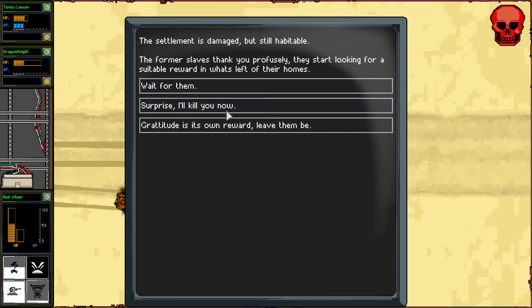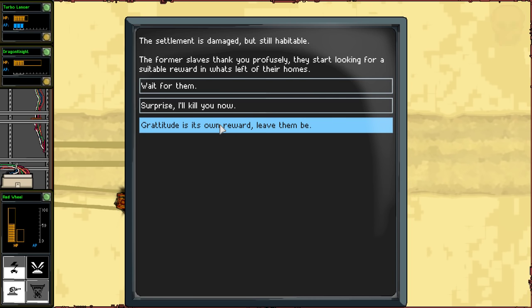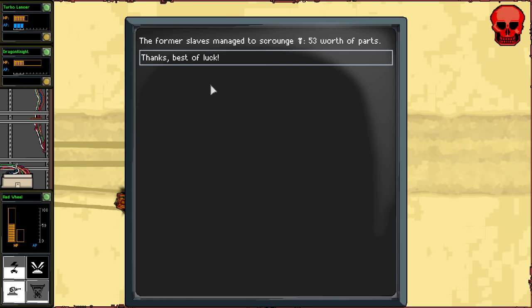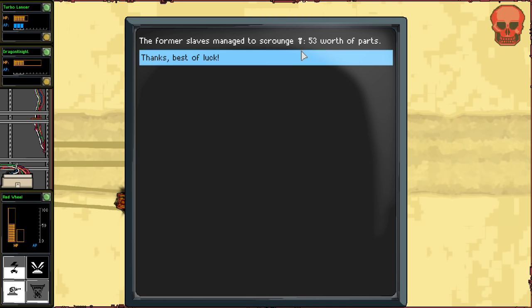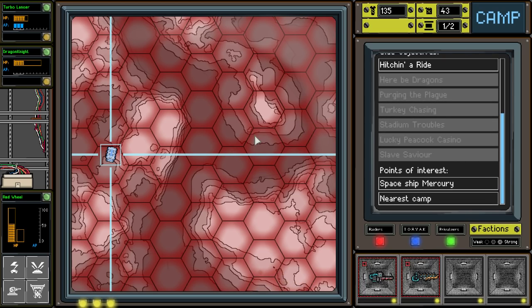Time to check out the settlement and see how we did. The settlement is damaged but still habitable. The former slaves thank you profusely and start looking for a suitable reward in what's left of their homes. I'll just wait for them. The former slaves bring out 53 scrap - well, I guess it's better than nothing. We need it. Nearest camp is 127 that way, we'll start heading there.